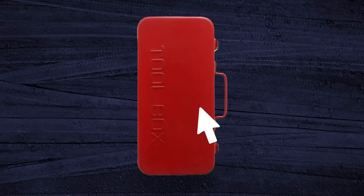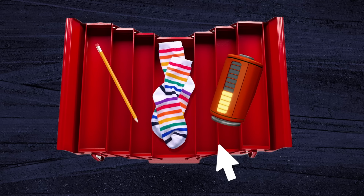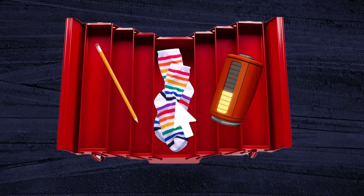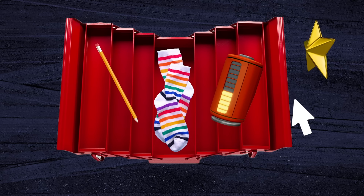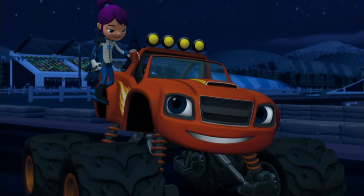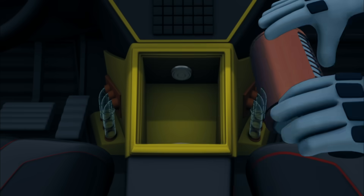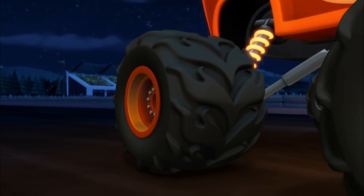First, let's open Gabby's toolbox! Blaze needs energy to turn on the lights. Which of these items has the energy to power up lights — a pair of socks, a pencil, or a battery? Yeah, a battery! Good pick! These are your brand new speed lights!